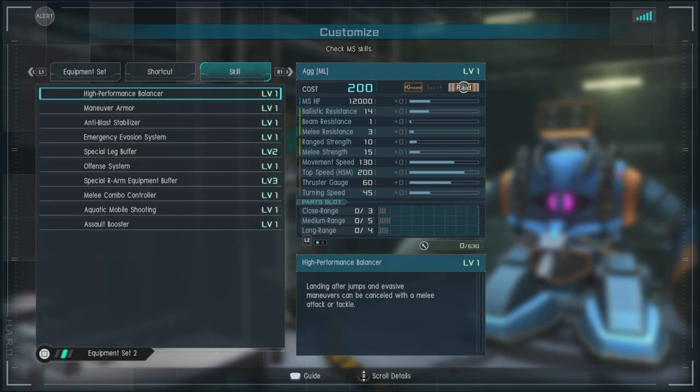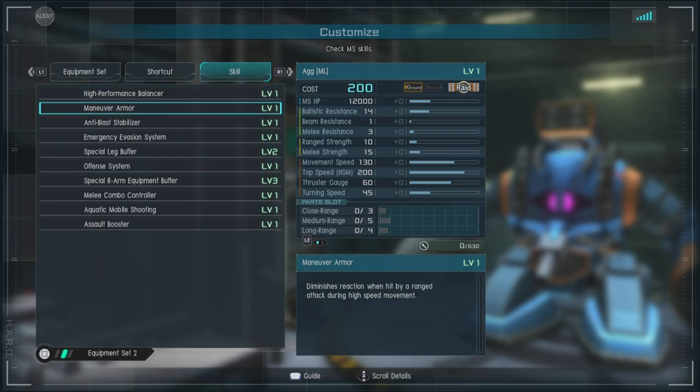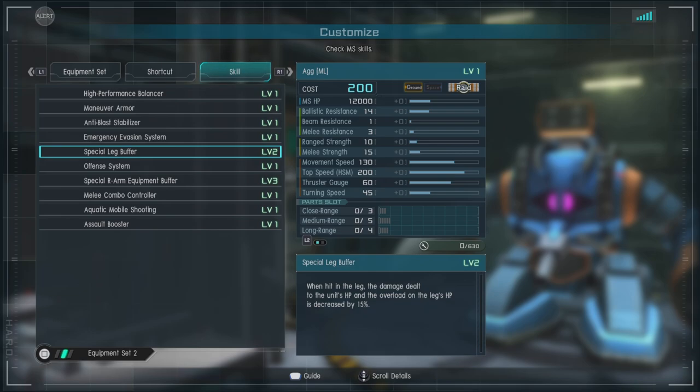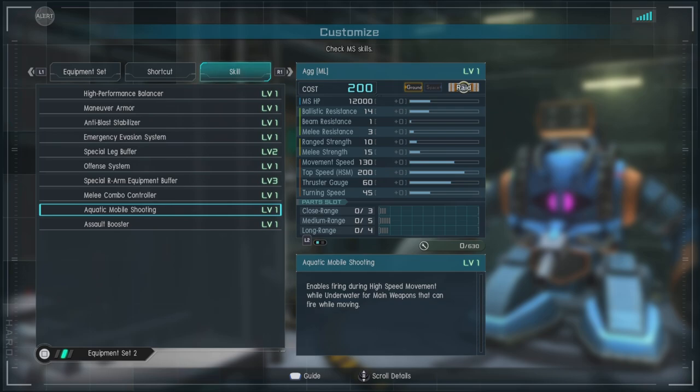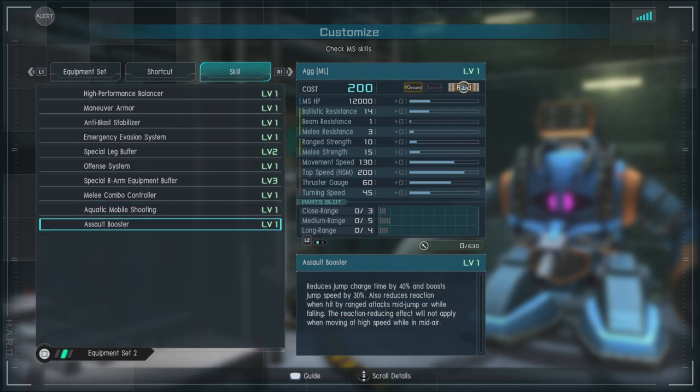For skills, we have high-performance balancer, maneuver armor, anti-blast stabilizer, emergency evasion system, special leg buffer level 2, offense system, special right arm equipment buffer, melee combo controller, aquatic mobile shooting, and assault booster.